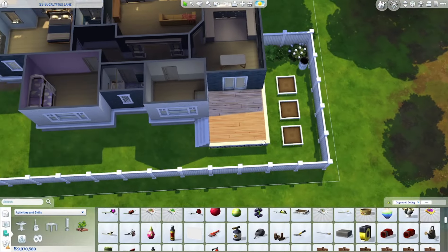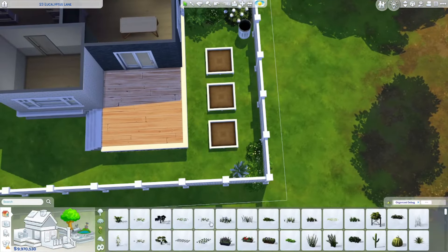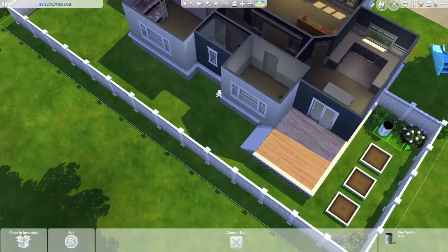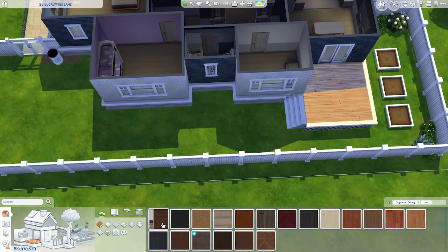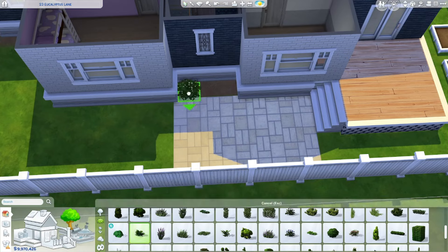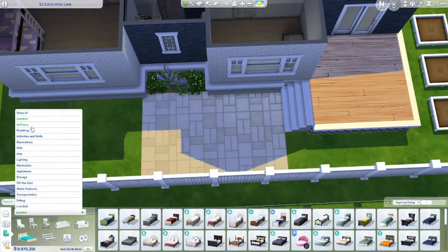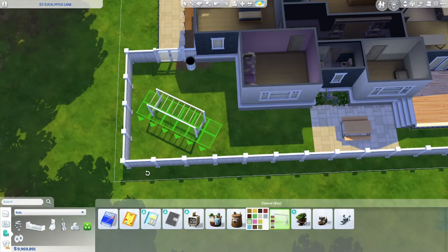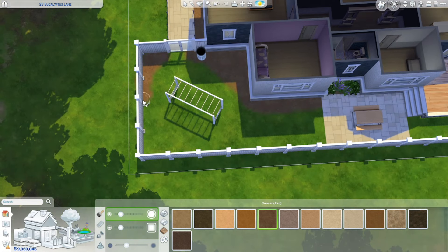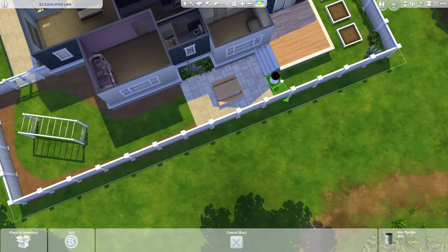I'm using some of these base game planters — I love these things. You can also plant directly into the ground, but I like to put these here to give an understanding of what that area is for. So if you download this and want to place stuff in the ground, that's also an option; I just think the planters are kind of cute. The straight line of planters kind of mimics the three shrubs in the front. I'm going to say that was intentional — like a high school English teacher saying everything in a book has a meaning, that's what I'll say about my builds, even though most of the time it's just what I'm feeling.